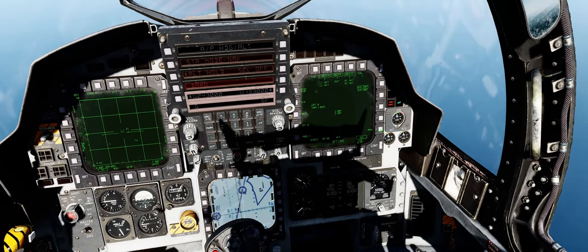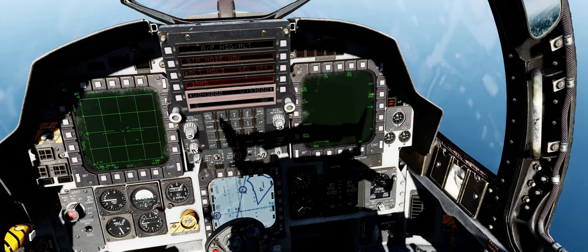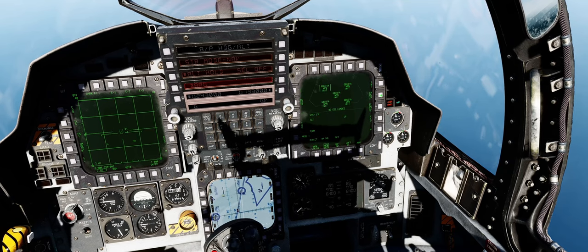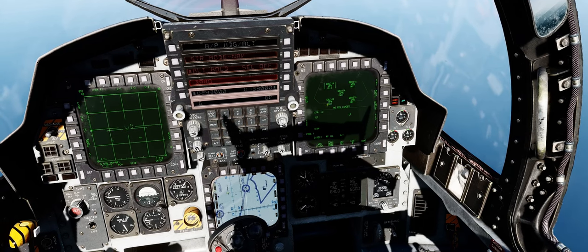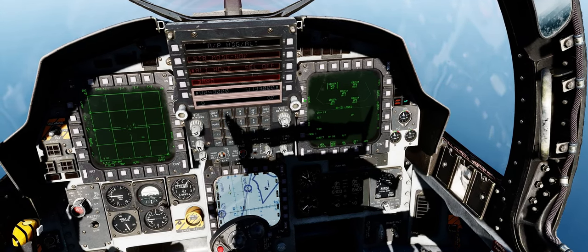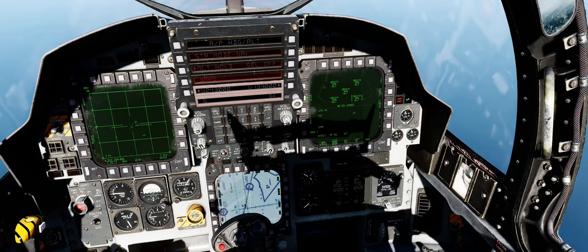Now we'll go to our Smart Weapons page — hit menu three times to enter the Smart Weapons page. Here, use your next station button to select your left rear JADEM. In the F-15, the left rear JADEM will always be the first to drop.